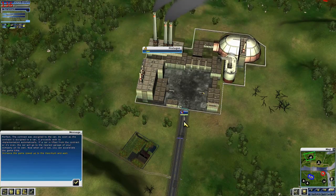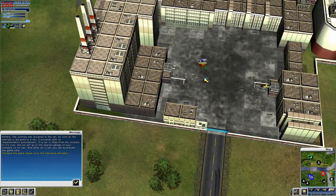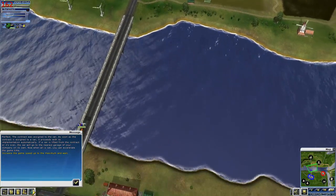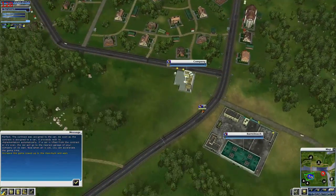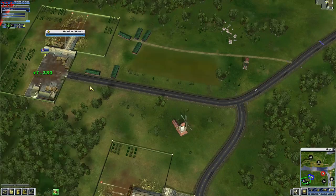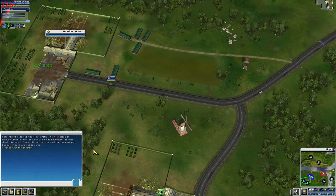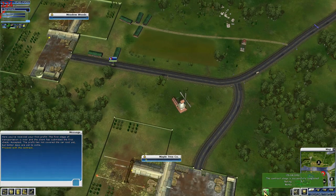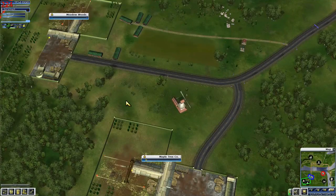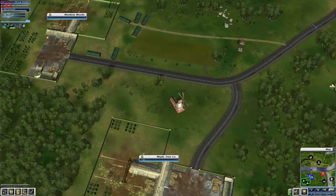There's our little truck. He comes out, picks up his load, and drives all the way down to Meadow Woods to deliver it. A little forklift comes up and unloads him. You received your first profit — not bad, $7,300. So the profit hasn't covered the truck cost yet, but better days are yet to come. He'll continue to run the remaining stages of the contract.